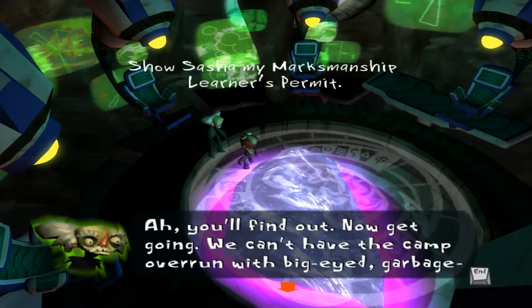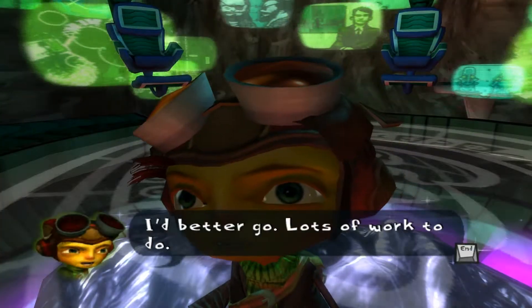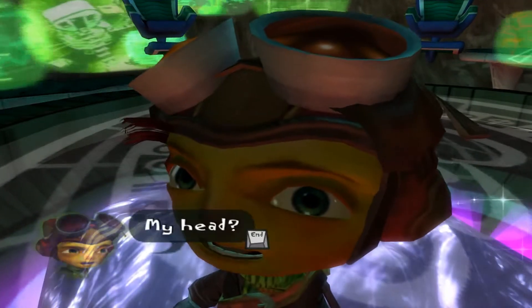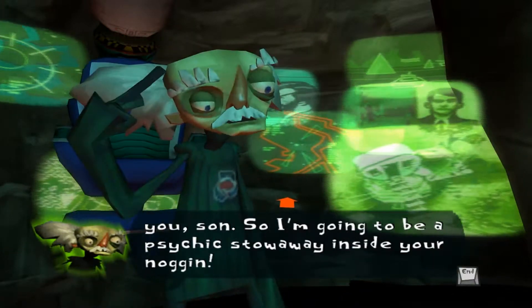'Good luck.' Thanks — I'll need it. 'Don't worry, I'll be right here with you — inside your head.' Oh, I forgot about this. 'My head?' 'Yep. I want to keep my eye on you, son, so I'm going to be a psychic stowaway inside your noggin. If you ever want to make me appear, you can do it with this special device.'